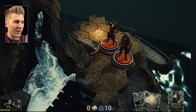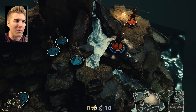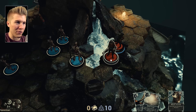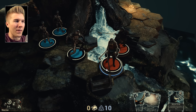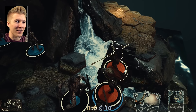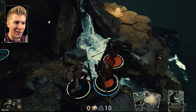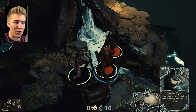I've got this spearman here who has his own statistics - we can look at his attributes in the left-hand corner. And I've got my guy with the shield. I've been investing: this guy fully into defense and this guy fully into attack, because since he's a spearman he has that extra range. This is pretty much the combination we're going to be working with.